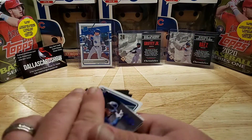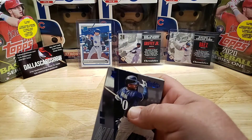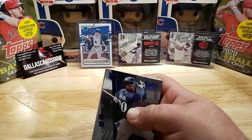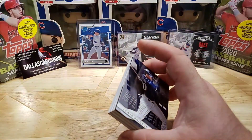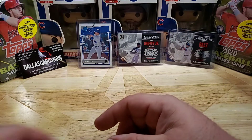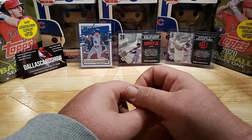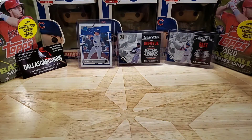That's it for Chronicles — underwhelmed. It would have been cool to catch the Judge or someone big from that year. But in the background we did get a Gavin Lux rated rookie, got that Griffey Jr. numbered card, and got our boy Javier Baez. So anyway, that's what we got.